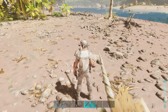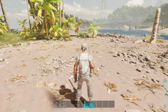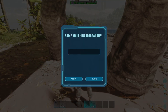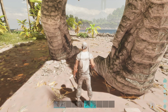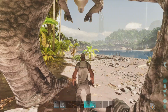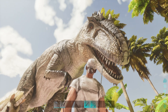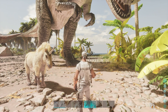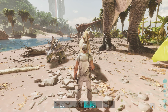Now I'll spawn a Giganotosaurus. Be ready — this is the Giganotosaurus admin command. I named mine Giga1. You can see my Giga is now here — a very powerful Giganotosaurus. I stamped it with my commands. There are so many dinos you can spawn this way.